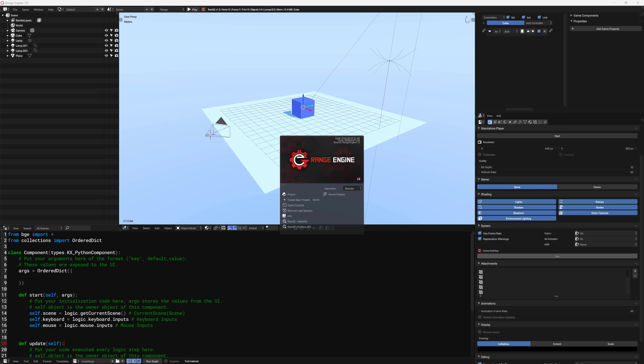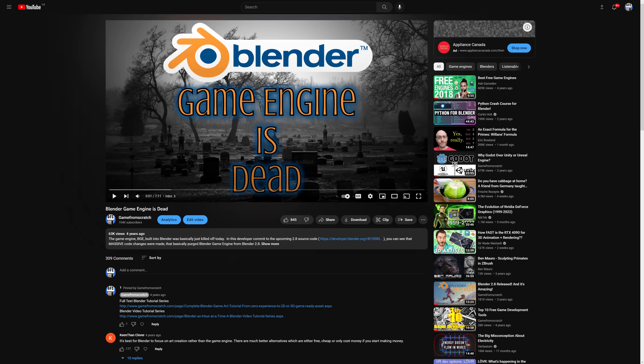What Range Engine is all about is basically continuing the legacy of the Blender game engine. If you may not know what the Blender game engine was about, it's time to get the DeLorean out, hit 88 miles an hour, and do a little time traveling. Back four years ago, the Blender game engine was removed from Blender — it wasn't being used that much, and it wasn't really core to Blender's future development, so they ultimately decided to remove it.